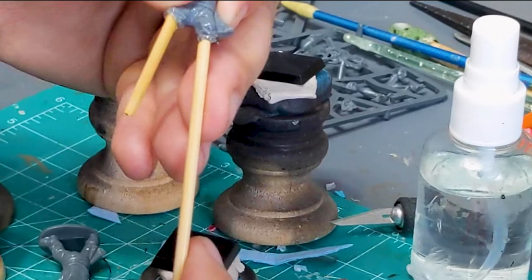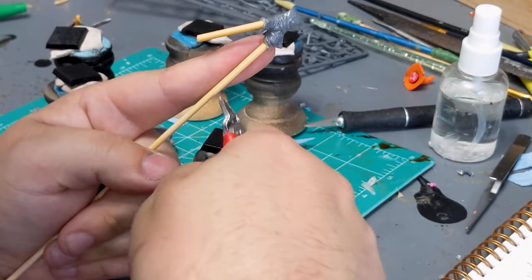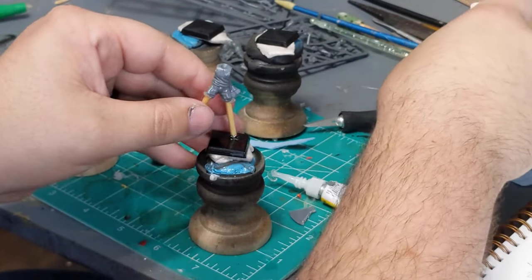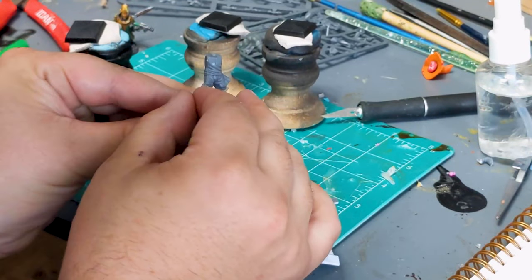So this first guy is a guy on stilts. Carnival of Chaos, if you don't know, is a Nurgle faction. Nurgle is like living contagion — they're like walking plague victims. The overall theme of them is circus. So I kind of went with a theme for each character.